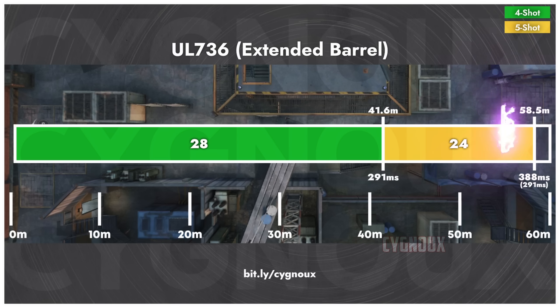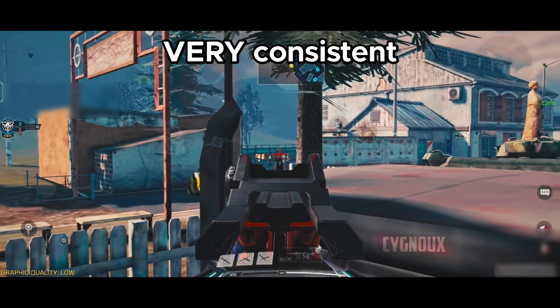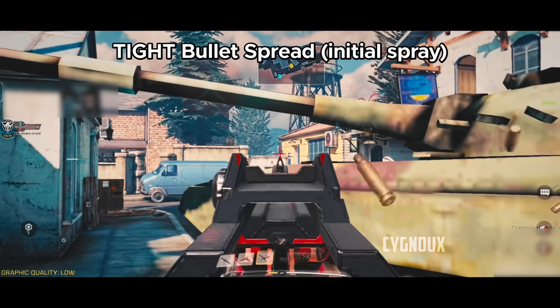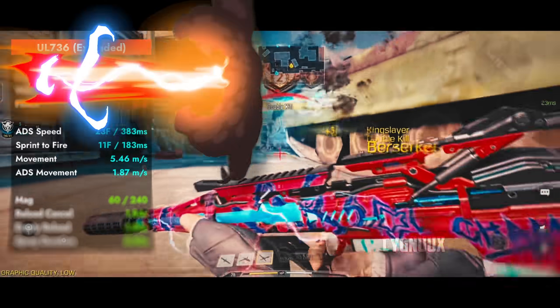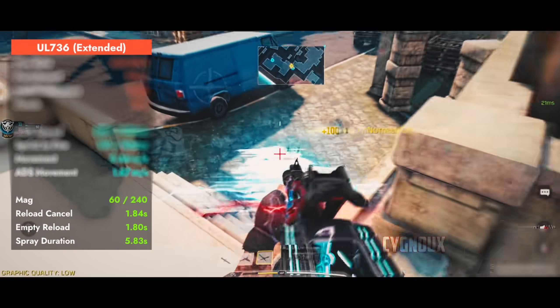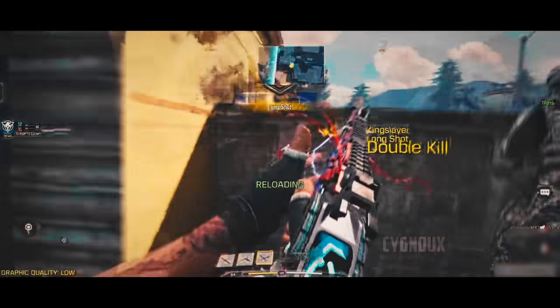UL 736 hits one shot to chest and we get 291ms time to kill up to nearly 60 meters, which is very consistent especially when taking head clutch fights. It has tight bullet spread during the initial spray and quite easy recall to beam at range. It is also an agile LMG — not too slow to use — and we get 60 bullets with pretty good reload speed, allowing UL to be played world style when needed.